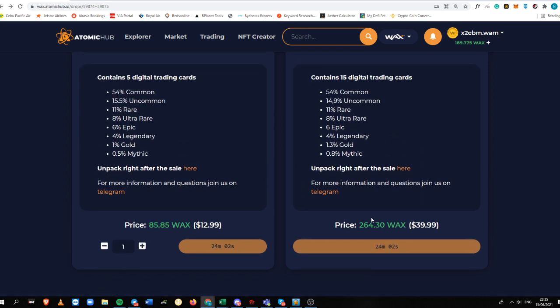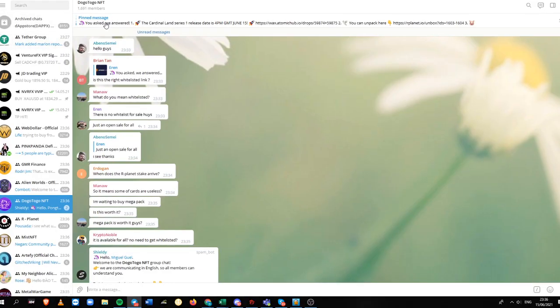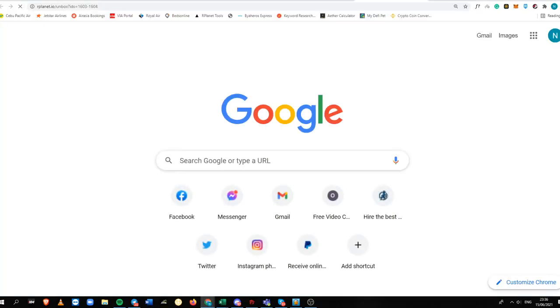I'm going to teach you how you can pretty much make money on this one. You have two choices. They've just announced in their Telegram group — I'm going to put it on the screen — that their Cardinal Land Series 1 release date is 4 p.m. GMT, and you can unpack via this link down below.